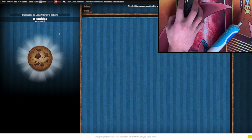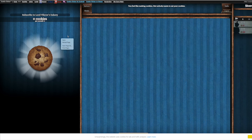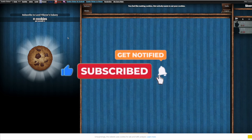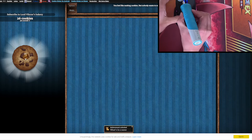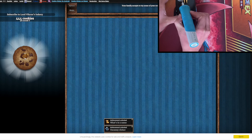Now let's hop on Cookie Clicker and use this CPS to get insanely stacked. If you've enjoyed this video so far please consider smashing that like and subscribe button — that's completely free but helps me a lot. Look at this — instantly we're able to get hundreds and hundreds of cookies, which normally would take a long time.